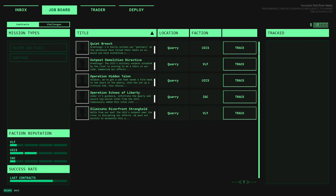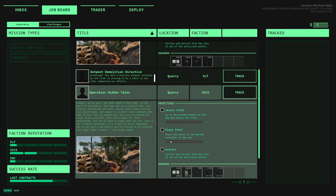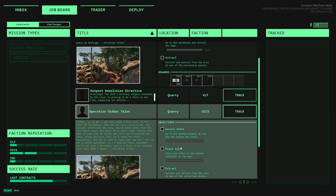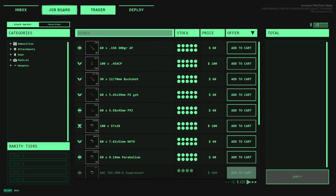Looking at the job board, there are two missions for UICS. Last time I made the decision to go for UICS because you unlock more things the more missions you do for a faction. Today we can do 'install bugs' or 'secure intel' - both are 2000 reward. We'll go with install bugs, that feels like a decent one to start out with.